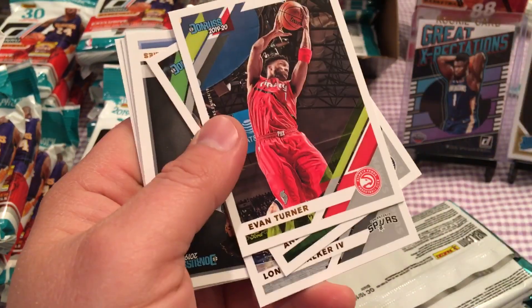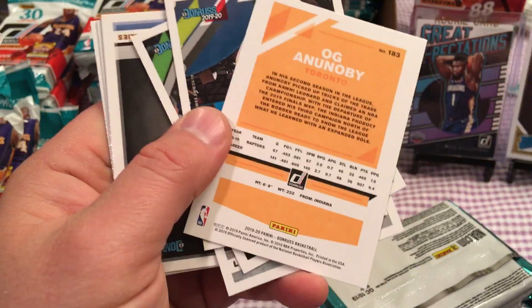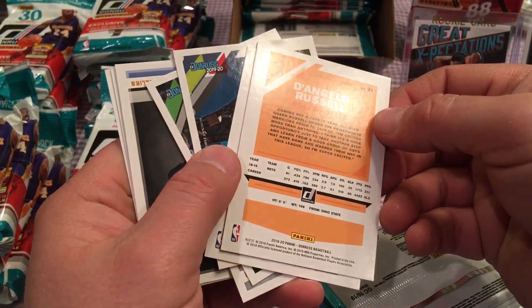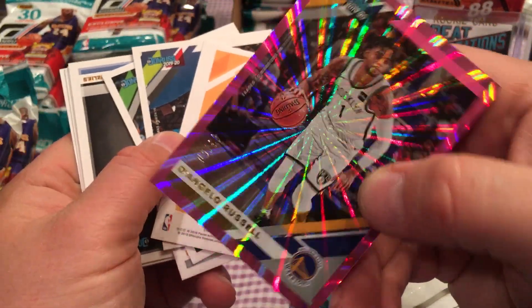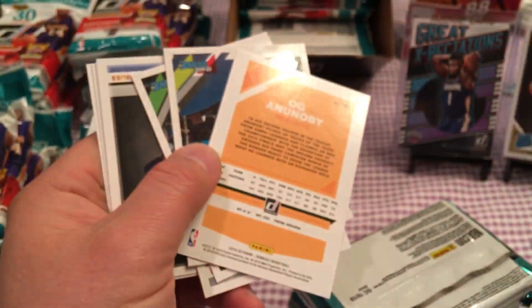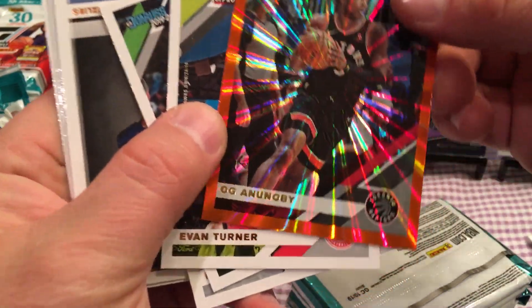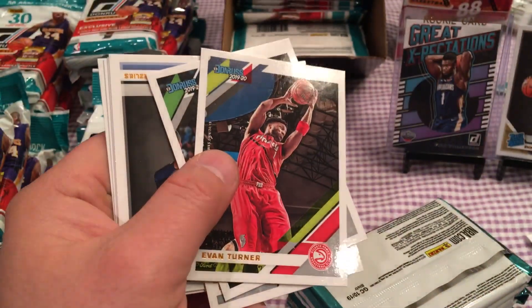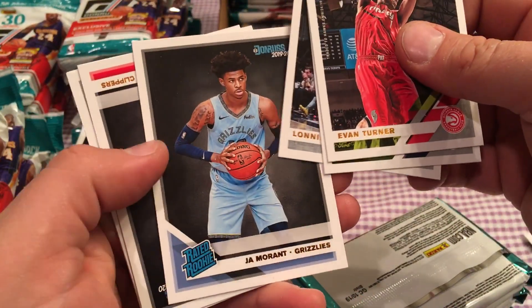Oh nice, we got a Ja Morant. Beautiful. I wonder what this is numbered to, if it is numbered. Because the other ones, the pink, are numbered — number 250. So let's see if this is numbered on the front. Nope, I don't see any numbers on these. So these ones, unfortunately, are not as rare as the pink. They're not numbered to 50. But we did get Mr. Ja Morant. That's pretty cool.